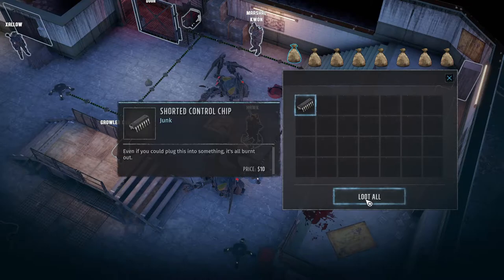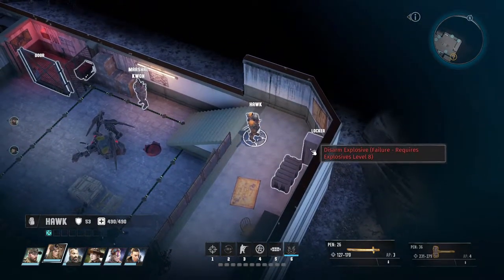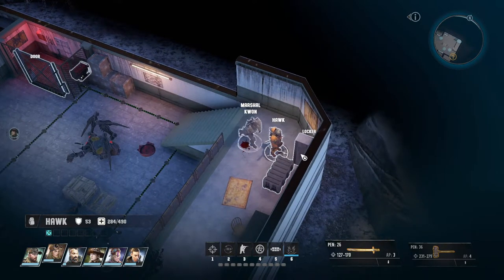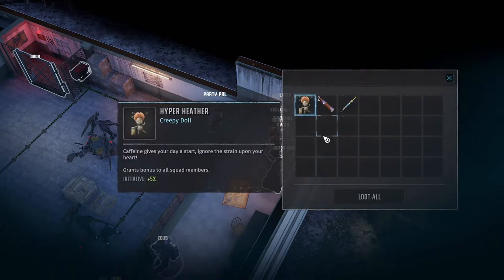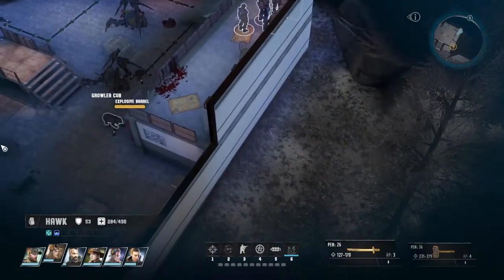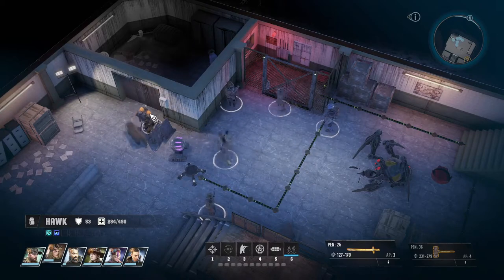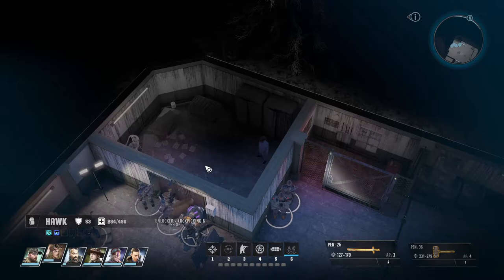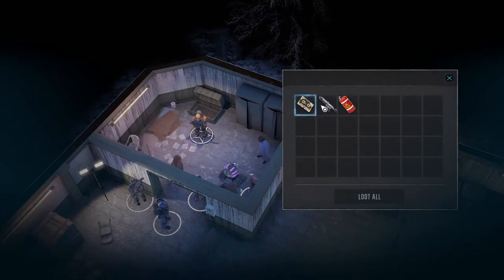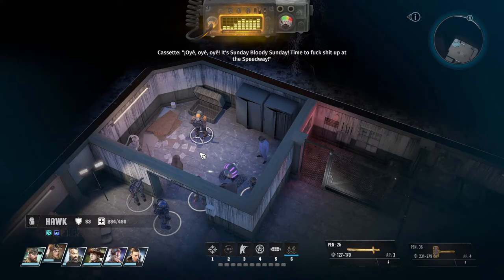Let's do some loot — nothing, money, med pack, money, a bit of ammo — nothing much here. Let's disarm the explosives. Hyper Heather Creepy Doll — initiative plus 5 percent. Spectrum Assault Armor. There's something in here — for the turrets, doesn't really matter. Let's pick the lock in here. There's personal items and the weapon crate — Demolition Derby incinerator.